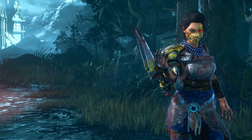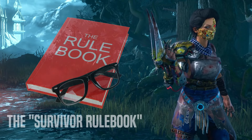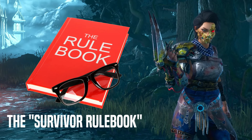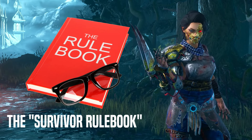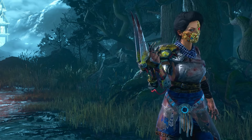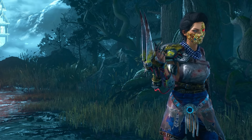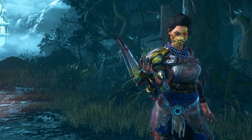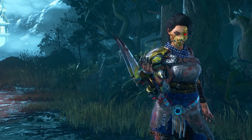In Dead by Daylight, killers are expected to follow a standard code of conduct to avoid upsetting survivors, and part of that is to be fair and make sure that you hook each survivor fairly equally. Well, this build is not going to do that. This build is all about ignoring the obsession, especially early on. And because we're already going to be pissing people off, we're going to play it with the Skull Merchant, a killer that survivors also throw temper tantrums about.